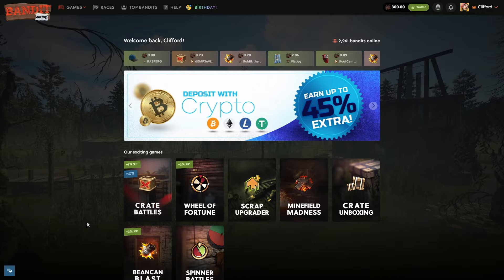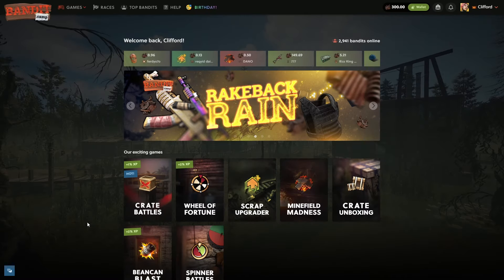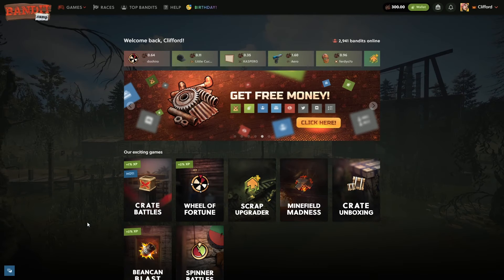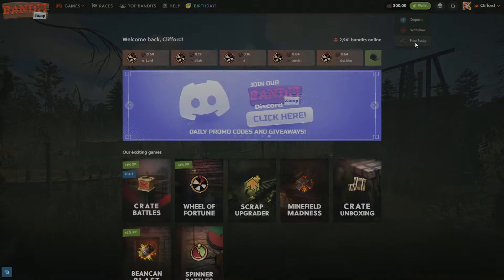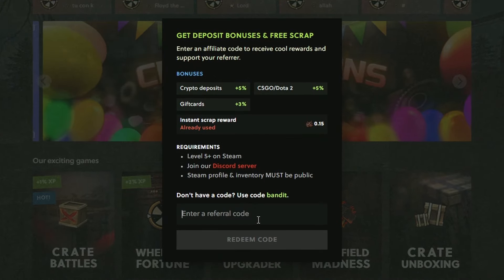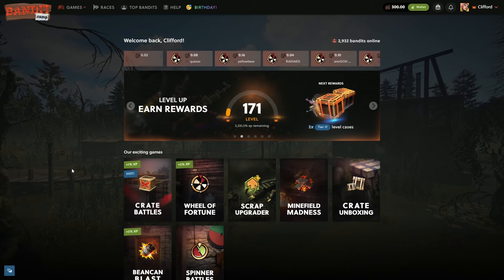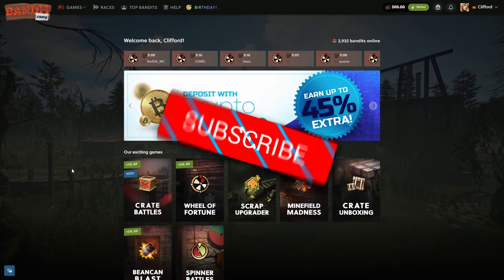Welcome to another video on the channel, today on banditcamp.com. We've got 300 in the balance, sponsored by the site. If you want to check it out for free, go up to wallet free scrap affiliate code, type in the code Clifford, you get a deposit bonus and free juice on the site. It really helps me out. Be sure to drop a like, sub, and comment down below and join the Discord for giveaways.